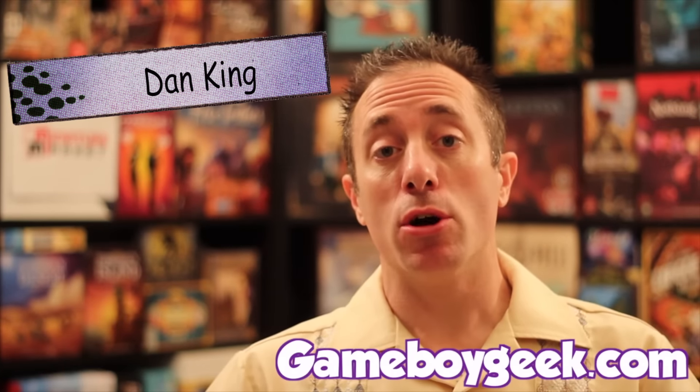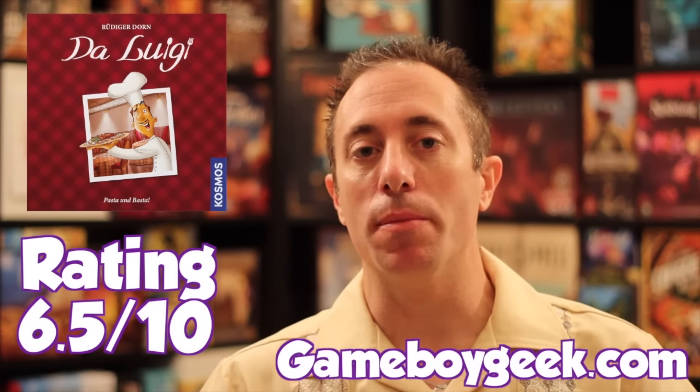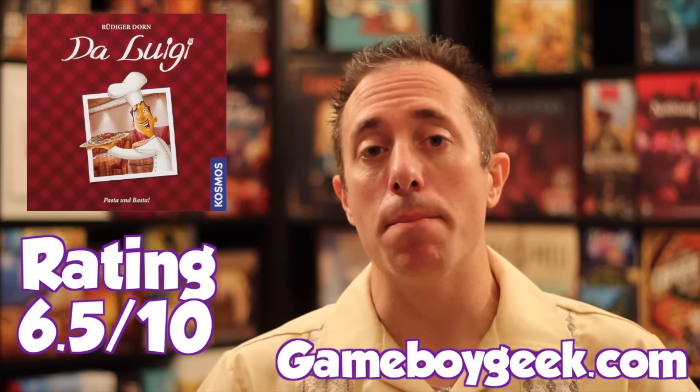Hello my friends, it's the Game Boy Geek here. This week I reviewed King Chocolate — if I had played it before making my year-end list, it probably would have won my worst game of the year. Then I reviewed Da Luigi, a game from Europe — a family-level euro game where you're trying to serve people. It has a little bit of take-that, some euro elements, and some cube matching. Good family-level beginner euro game. Next is Amphipolis, a Reiner Knizia game — a family-level tile-drawing and set collection game, simple but very good for families.